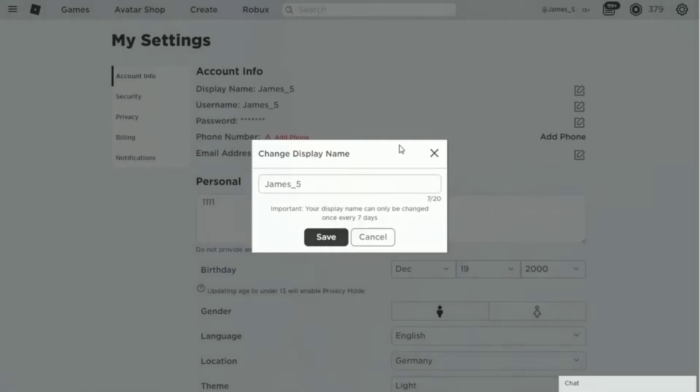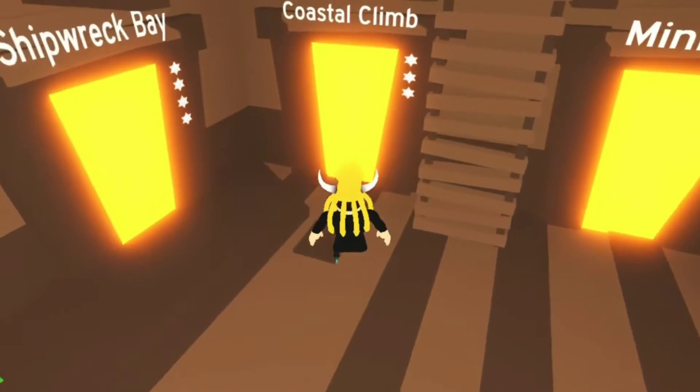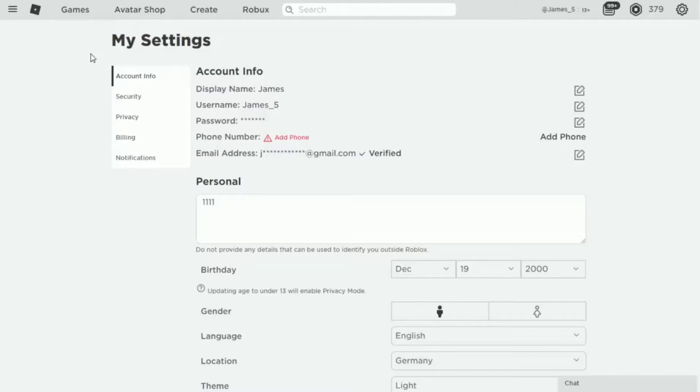Now after this latest update, Roblox has introduced a display name that will be used instead of your Roblox username in certain games. Your display name will then appear in places such as chats, player lists, or over your in-game character's head.